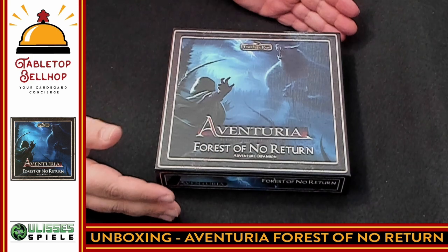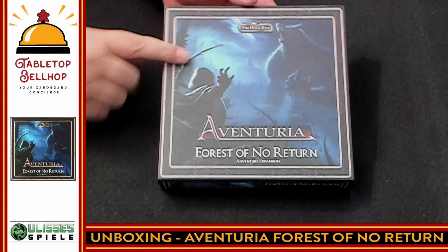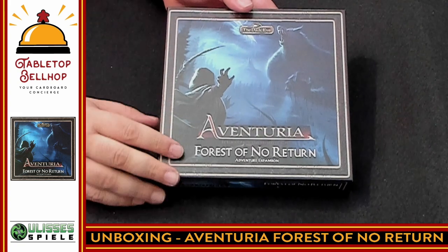I'm going to set this down on the table and crack this open. I have not seen what comes in this box — I assume it's going to be lots of cards. I'm going to show off what's in here, and you'll get to hear and see this for the first time same time I do. Here you have it, the first expansion for Aventuria, set in the Dark Eye, from Ulysses Spiel.